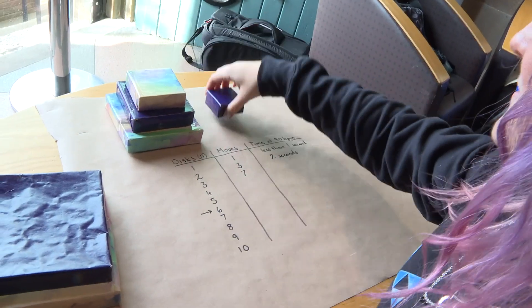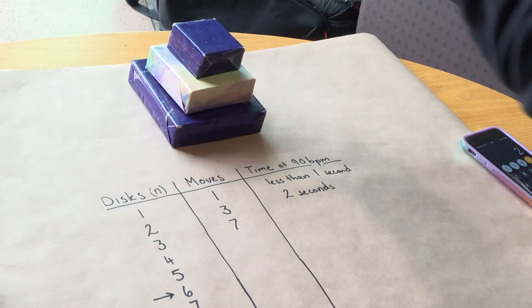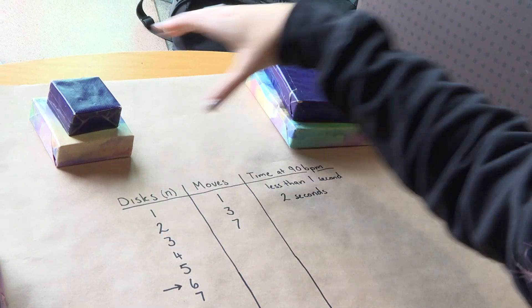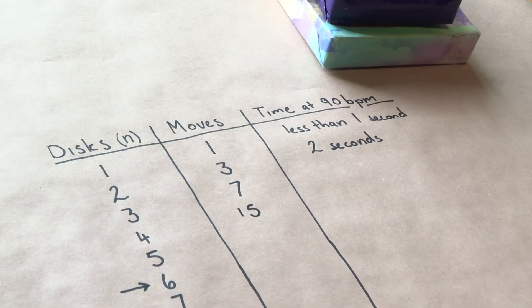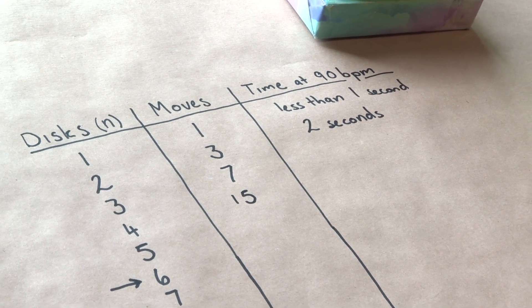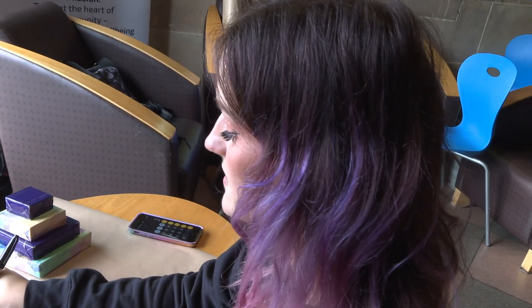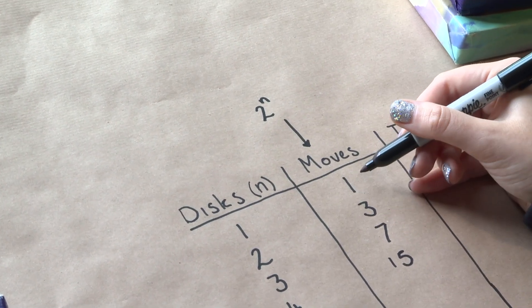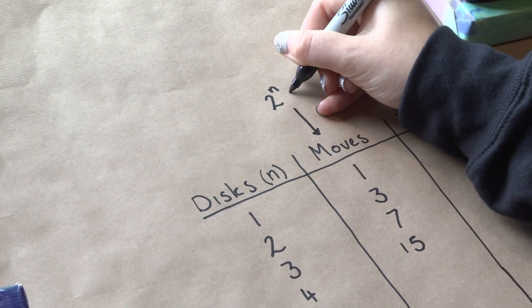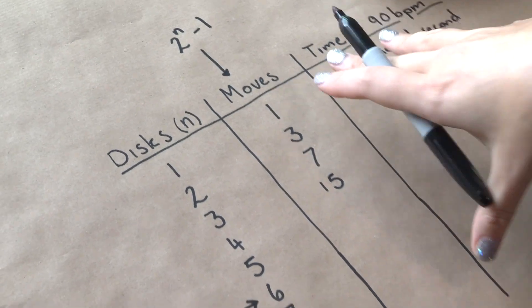The gap between the move counts was 2, 4, 8 — so the next gap is going to be 16. Looking at the gaps is always a really good thing to do when trying to figure out patterns. We're doubling every time, which means we're going to have 2 to the power of n. But you need an adjustment: when n is 1, we don't get 2, so we take away 1. We get 2 to the power of n minus 1 — powers of two take away one — and that's the optimum solve.